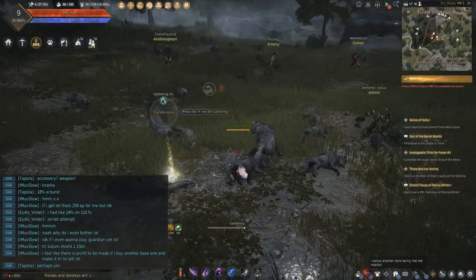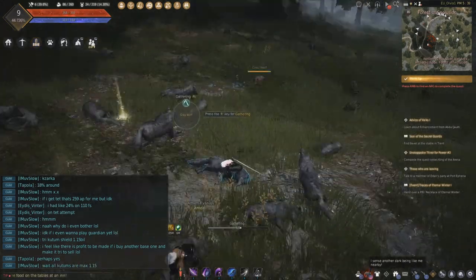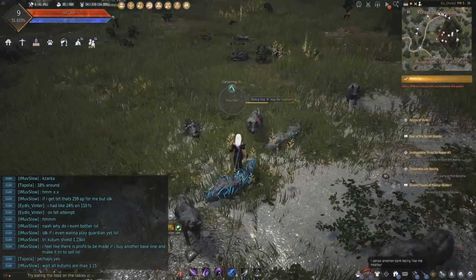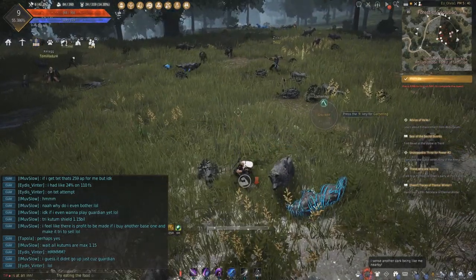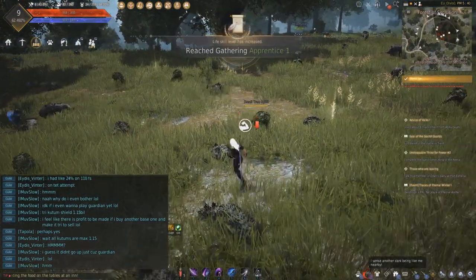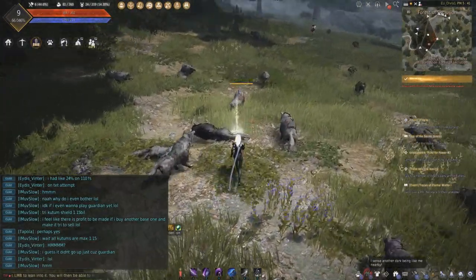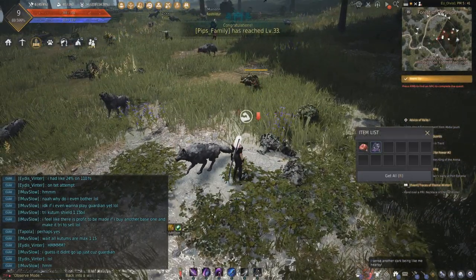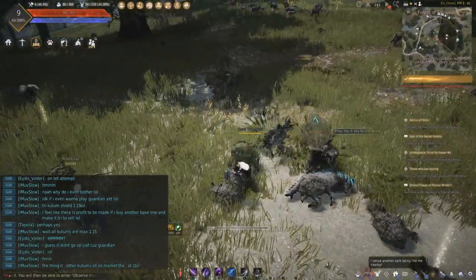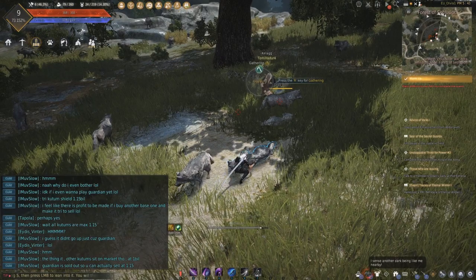There's one caveat to this, of course. If you gather stuff it will use up energy. At the beginning you won't have too much energy — I think it's 50 or something. So this might be something to do after doing the first few main quests, as they give you quite a bit of knowledge points to get more energy. What you can do is, when you start the game, take all your character slots and make dummy characters — it doesn't matter which class. The characters that are offline will get an energy point each hour they are offline. Usually you get one every three minutes of play time, but when the character is offline they only get one energy point per hour.